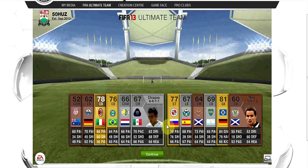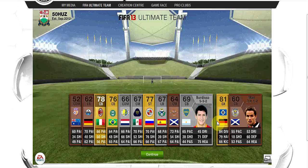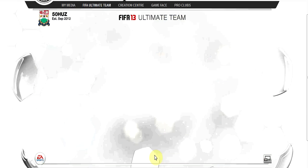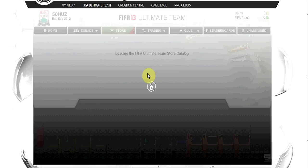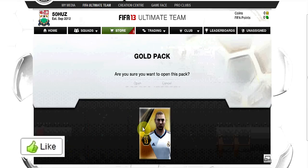I'll be doing that not too often though, just every other week probably. As you can see, I got the Reading striker Pogribiniak — however you say his name. I managed to sell him for roughly 600 coins later on, which isn't too bad in my opinion. Can't imagine too many people building Reading squads, so I'll take whatever I can.